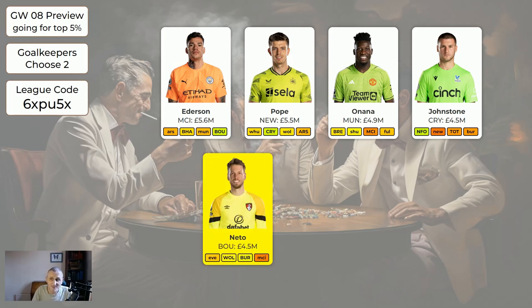Neto is new to the system at four and a half million. Over the course of the season he's probably going to do all right - he does make quite a few saves. He's not outstanding and there are some keepers cheaper than him in the system, but he's kind of all right. I'm putting another keeper in and I'd rather put in Neto than Leno - they both end in O and have an E and an N, so look at that.